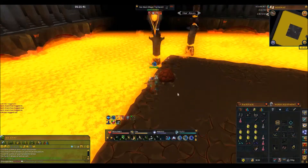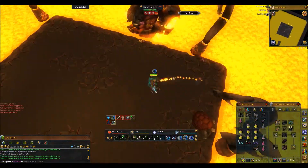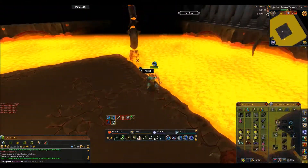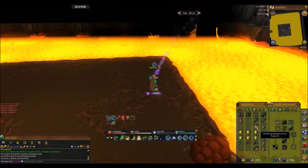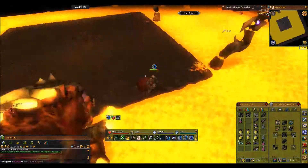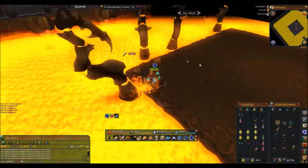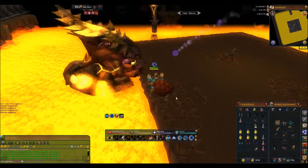Har-Aken is relatively straightforward. The head pops up roughly every 72 seconds and stays up for about 40 seconds — just whittle him down. He will never spawn on the northern side. For the tentacles, whittle them down with whatever style you're using. Pray magic if you're wearing anything that's not ranged armor, and pray ranged if you are using ranged armor. That's pretty much it — just enjoy your kiln cape, you've got it.